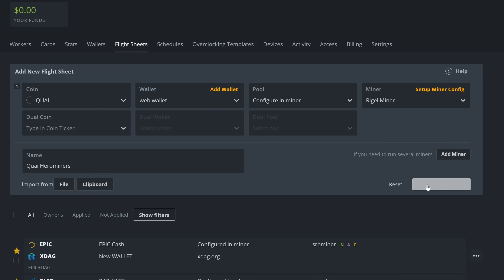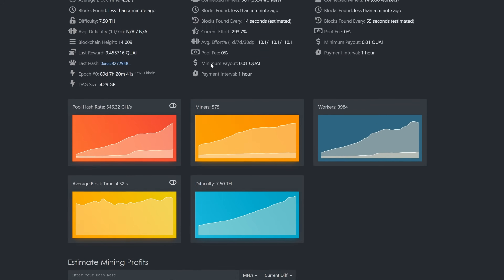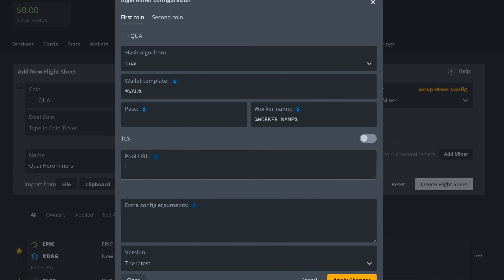Before creating, click into the miner configuration to avoid errors. The hashing algorithm is already set to 'kwai'. For the wallet template, put your wallet address. Set worker name to the worker name variable. For the pool URL, go to Hero Miners, scroll to the North America West stratum, copy it, and paste it in. If you're mining from a banned region, refer to the Windows section for the gfwroot proxy command.